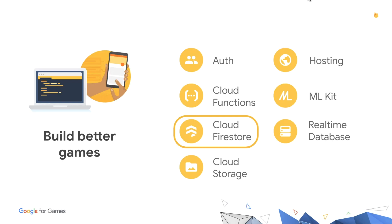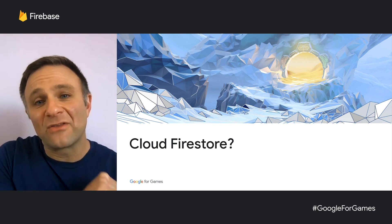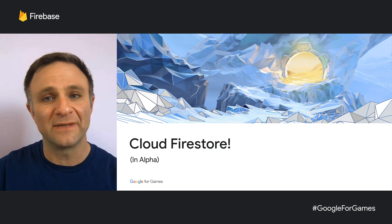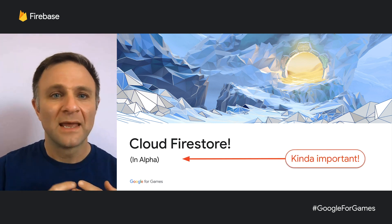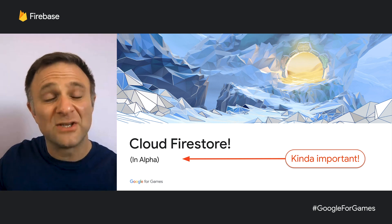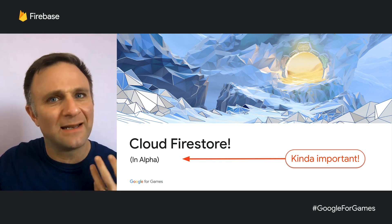For many native app and web developers, we've introduced the next generation of the real-time database — a product known as Cloud Firestore. It's been a really well-received product, except for the fact that there were no client libraries for C++ or Unity — until now. A few weeks ago, we announced that it's available as an alpha release, and I'll talk more about that alpha tag in a minute. For those of you who aren't big database nerds, you might be asking: what does this really mean, and why should I care?